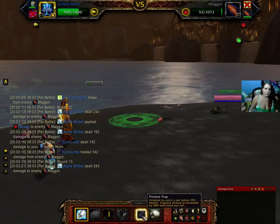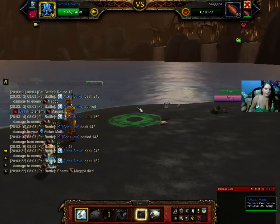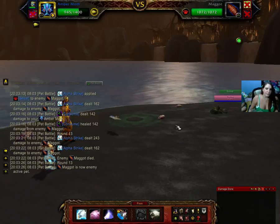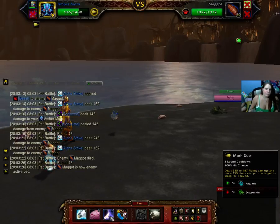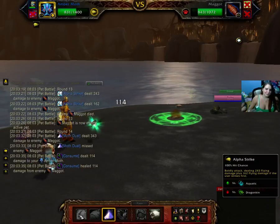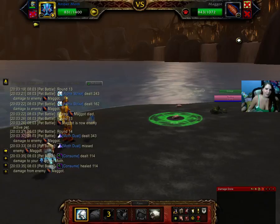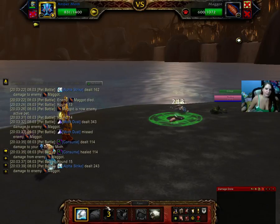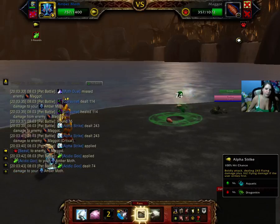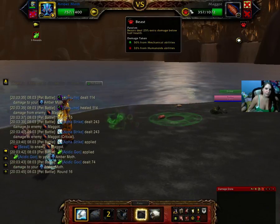Sometimes it's easier to just throw a trap instead of actually finishing the battle if you actually need some of these pets, but I don't. We have one more pet left. Let's use Moth Dust. Let's do Alpha Strike. And we'll just finish with Alpha Strike maybe.